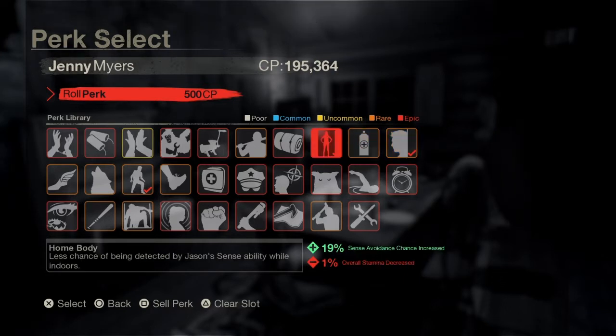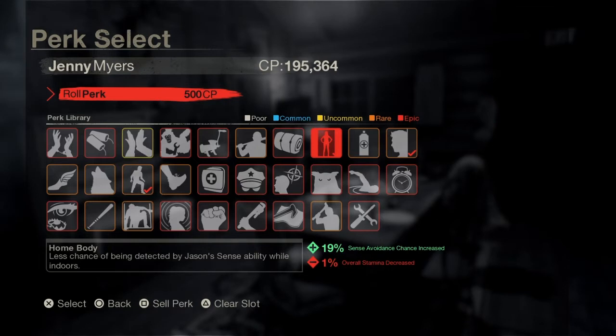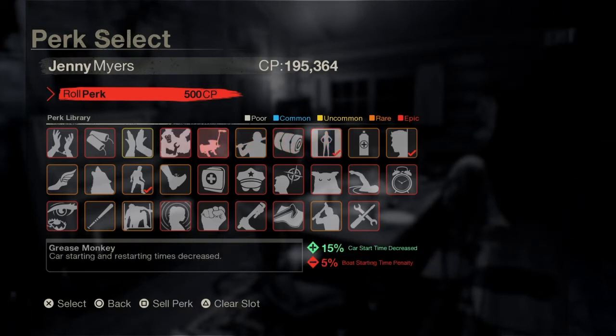The second perk we're using is Home Body. Not only does it stack with Level Headed — when you move from house to house, Level Headed will give you that sense avoidance, and Home Body grants you a sense avoidance while you're inside of a house. These two perks do stack, so if you're inside of a house, you do get that sense avoidance from Level Headed. The third and final perk in this build is Low Profile.